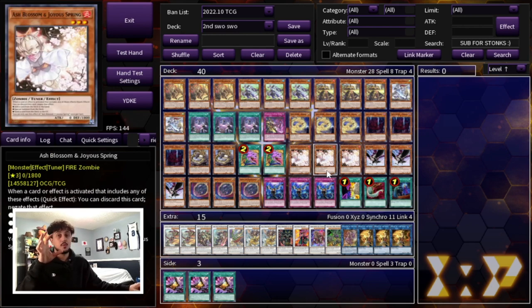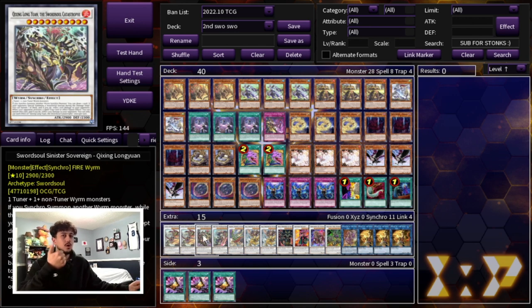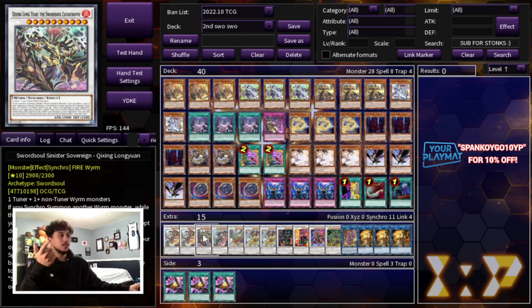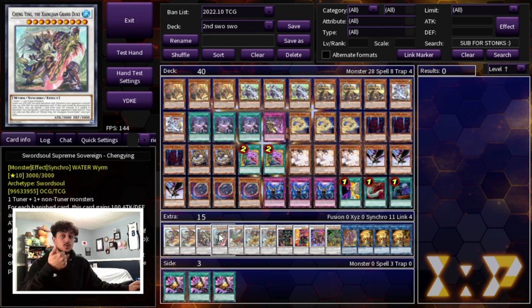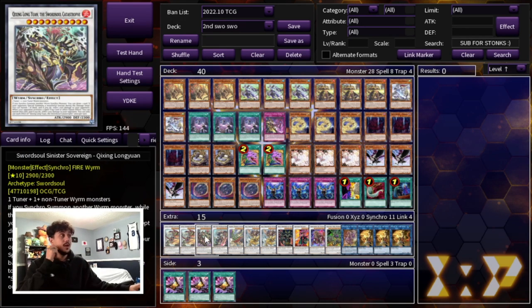Moving on to the extra deck: we're playing two Sword Soul Grandmaster Chichao, one Sinister Longyuan, and one Cheng Yang. Cheng Yang is really good for OTKing and synergizes with Pot of Desires. If you don't OTK but you've dealt a ton of damage and left your opponent at 1,500-2,000 life points, Sinister Longyuan is great — if your opponent activates any card, they pretty much lose the game unless they have a Kaiju.